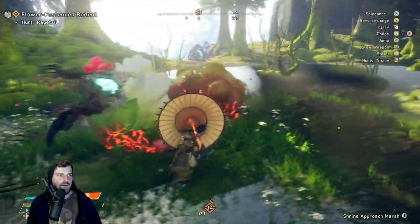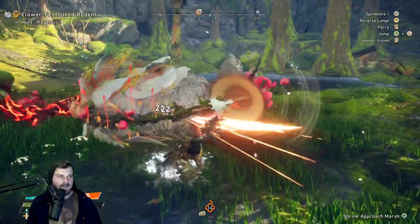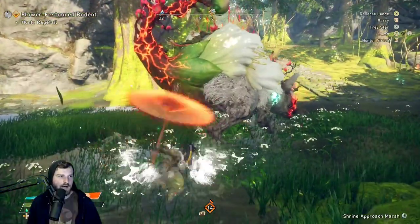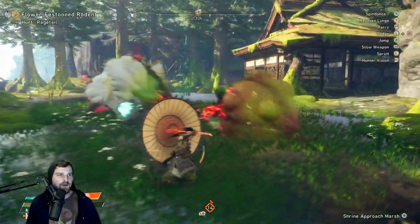Let's try to unleash that — oh yeah, nice, we got the topple! In order to gain access to that big attack, your bar has to be full and red. You need to parry, and then you just bam — axe attack — and it deals some good damage.